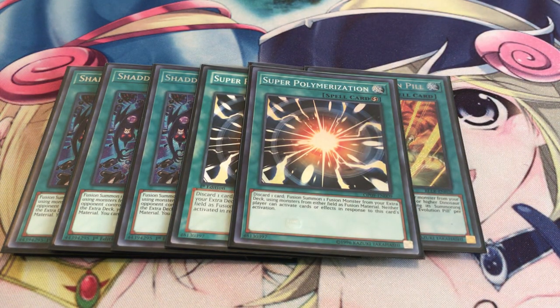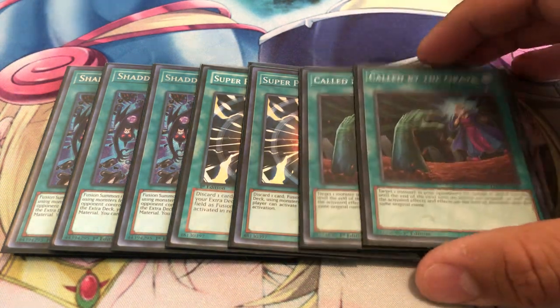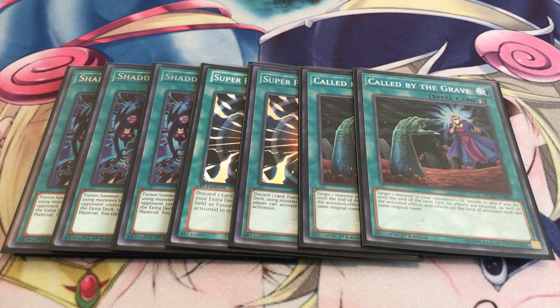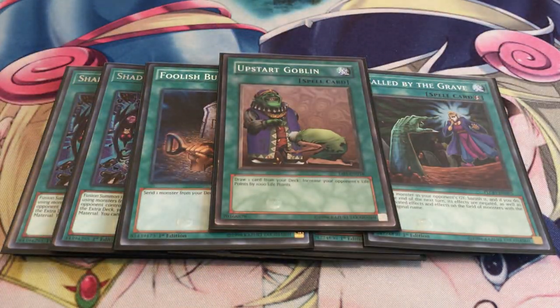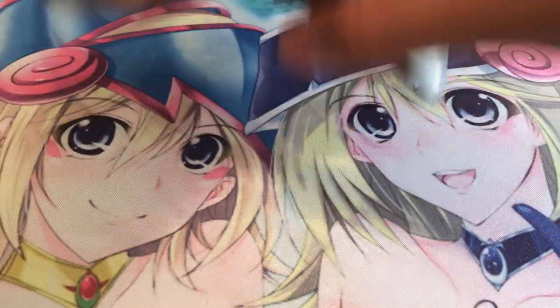Two Super Poly, just in case I didn't open up with the Shaddoll Fusion. Super Poly is just great because your opponent can't respond to it. Two Called by the Grave — since Miscellaneousaurus is your protection, you don't really need as much, so Called by the Grave at two is more than enough. One Foolish Burial, one Upstart Goblin. And that's pretty much it for the main deck.